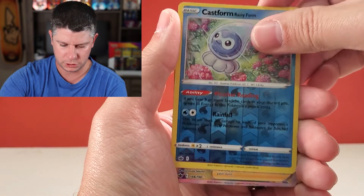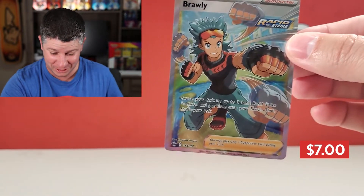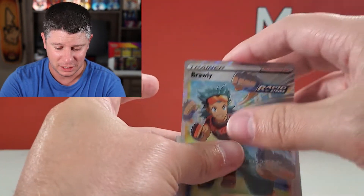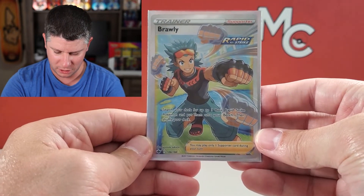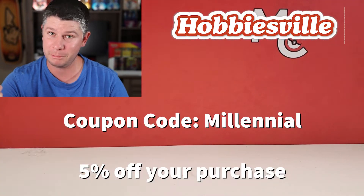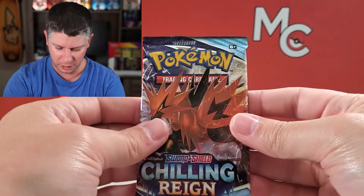Cast Form Reverse and we've got — okay, we got a Full Art Trainer. Brawley, a Full Art Trainer! I've pulled this — I pulled it when I was visiting Hobbiesville up in Ottawa. I pulled that while sitting in the car; it was a video I posted with you guys. So shout out to Hobbiesville — if you ever buy anything on Hobbiesville, use the coupon code Millennial for 5% off.